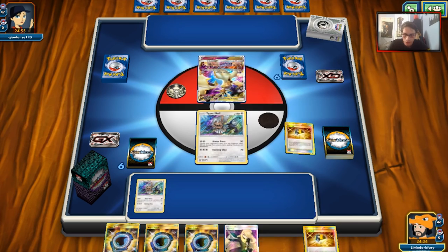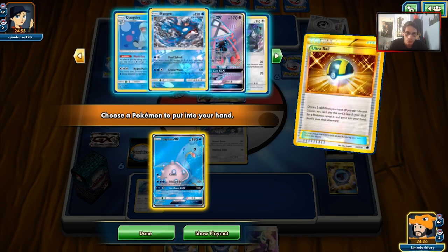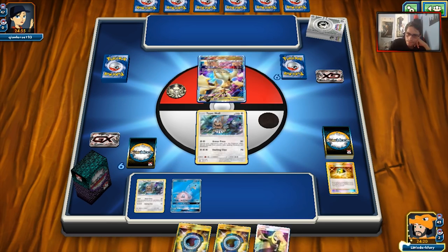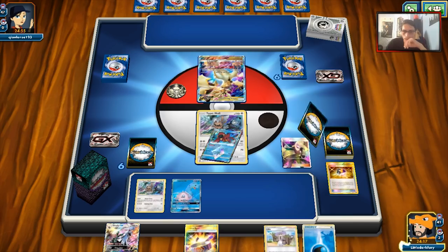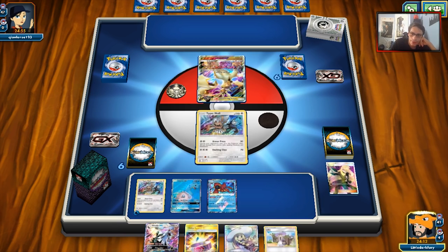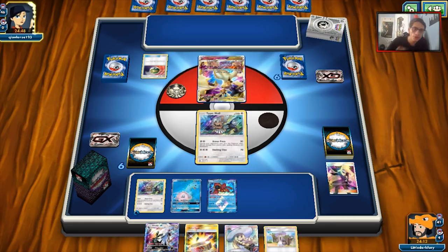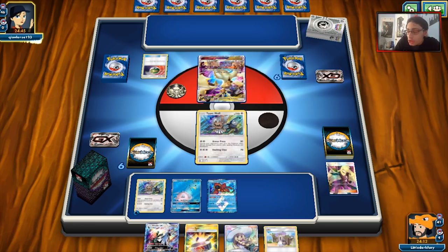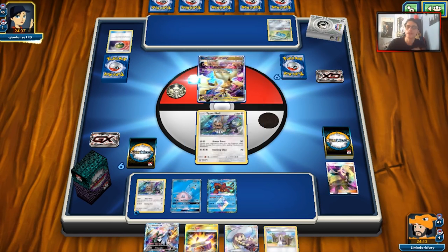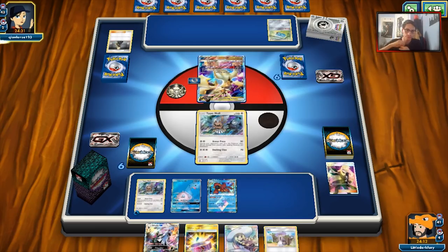We're up against something like Necrozma. It looks like we prized a Wooper, which is a little bad. We'll play Cynthia. We do have a Water and Silvalli for next turn, so maybe we can bait the opponent - we can maybe Rebel next turn. The opponent appears to be playing Metagross. That's fine - we do have Fire Memory. If he has a full bench we can Rebel, though it's probably better to knock out Necrozma. We'll see how our setup goes.